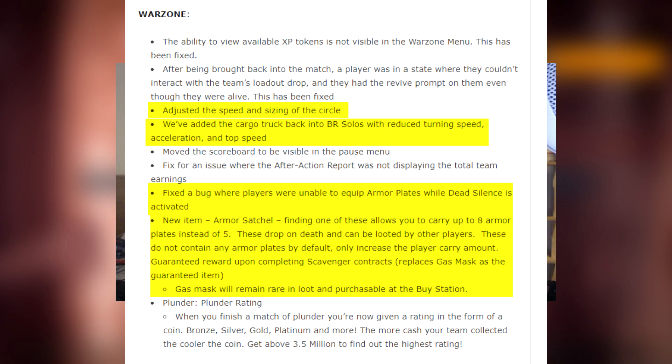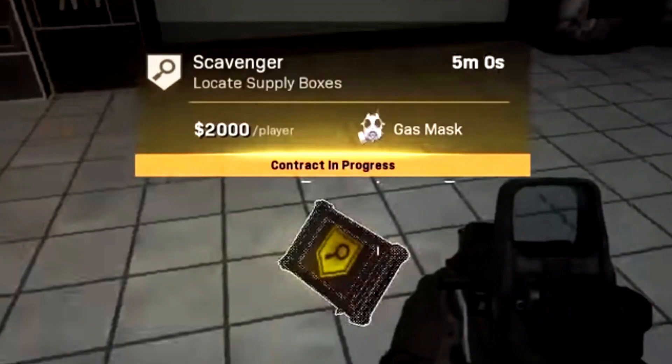Another great Warzone addition is the armor satchel. It's an item you can pick up that lets you carry up to eight armor plates, which is great because I constantly run out of plates. To get it, complete a scavenger contract — instead of a gas mask as the reward, you'll now receive the armor satchel. And if you kill someone who has it, you can pick it up for yourself. They also fixed the bug where you couldn't apply armor plates while holding a silencer.